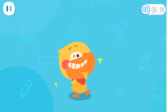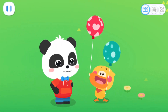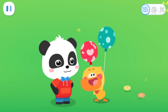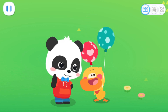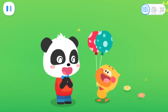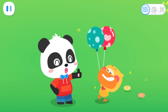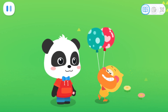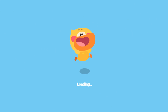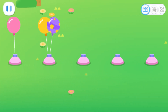One balloon in the right hand! That's an odd number! One balloon in the left hand! That's an odd number, too! But when I put them together, two balloons make an even number! Kiki, am I right? Yes! You're really great, Quacky! Place the balloons in the sequence of odd and even numbers!